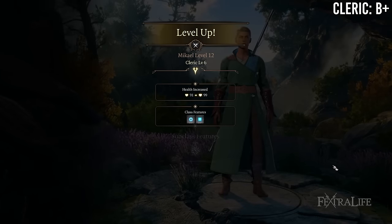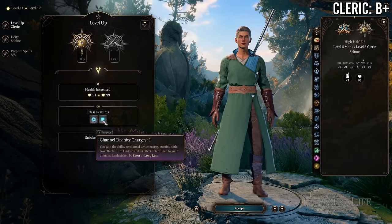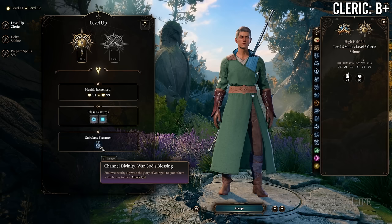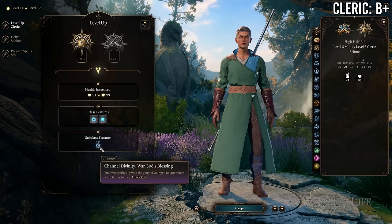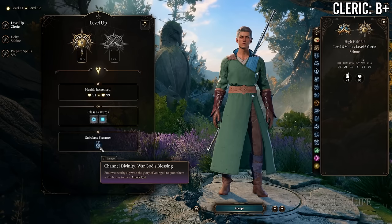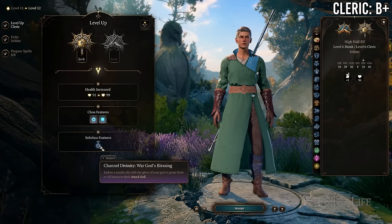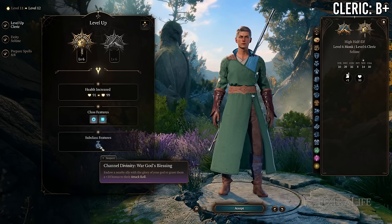At 6 Monk / 6 Cleric you gain another Channel Divinity charge and a subclass feature — mileage varies depending on your subclass — in exchange for losing Evasion and Stillness of Mind. This is probably a wash more often than not. It could go either way depending on what cleric subclass you chose and what features you're gaining.